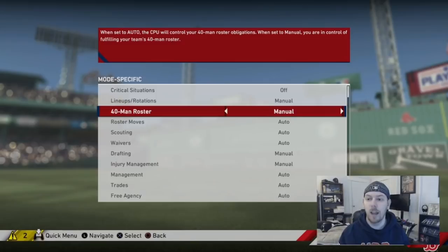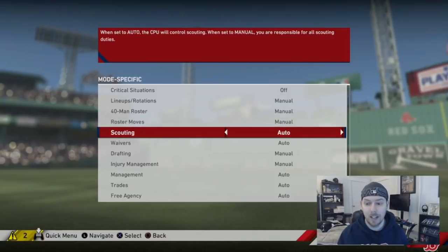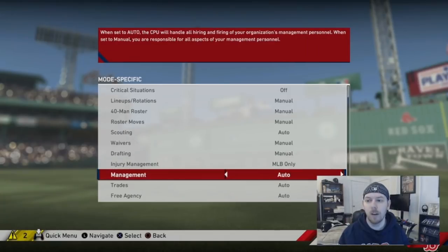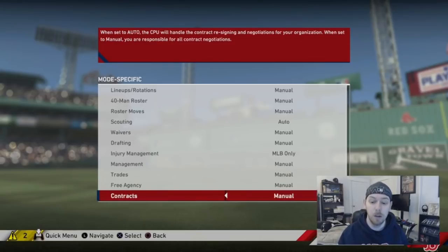The 40-man roster contains players eligible to be on your major league club — anyone playing in the majors must be on it. Roster moves I set to manual. Scouting I put to automatic — I'll get to that in a second. Waivers I set to manual; if you send someone to the minors without minor league options they have to clear waivers. Drafting manual, injury management MLB only so I don't worry about minor league injuries, coaching manual, trades manual.